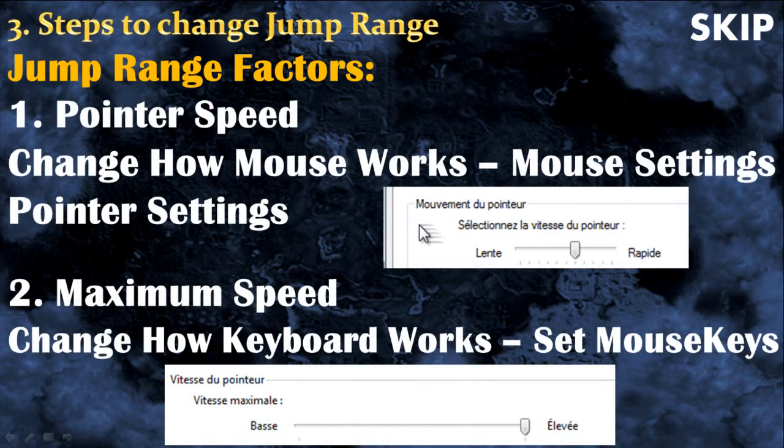Congrats! You have activated the mouse keys, but now you need to work on how hard the mouse will jump when you press a button. There are two factors that affect the jump range of your mouse: the pointer speed and the maximum speed. Personally, I recommend changing the maximum speed first, because it won't have an influence on anything else, only on the jump range.